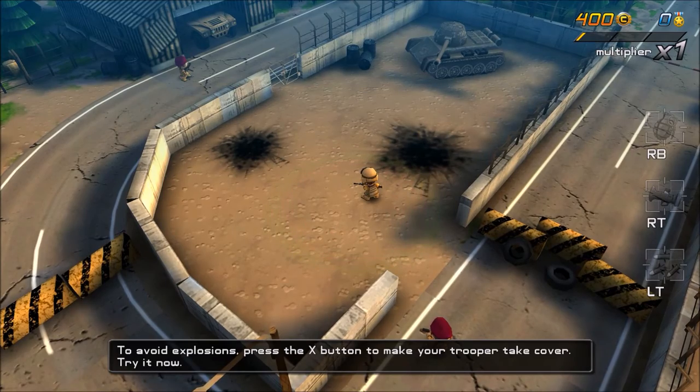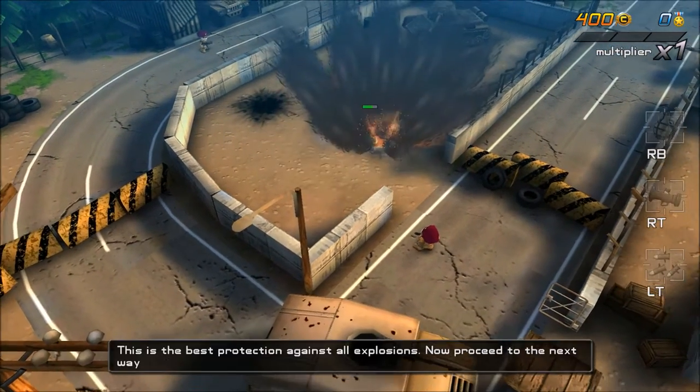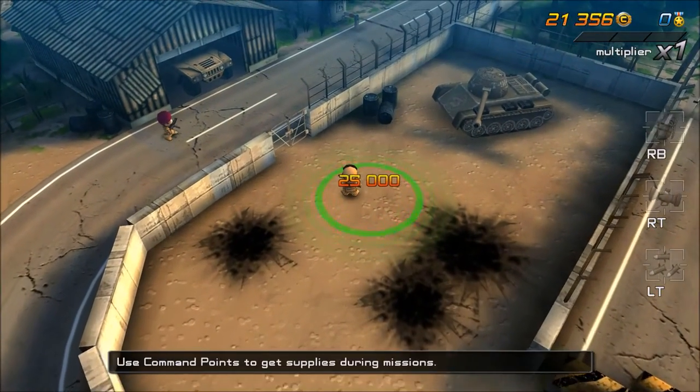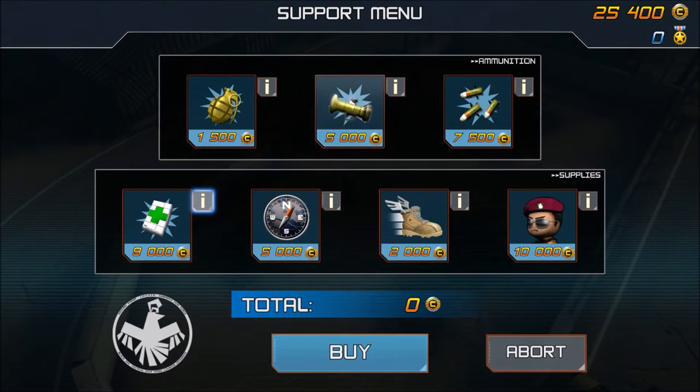There's another mechanic in the game: you press the X button to take cover from explosions. Next, you press the Y button to open the support menu, where you can get things like grenades, rocket launchers, and air strikes.